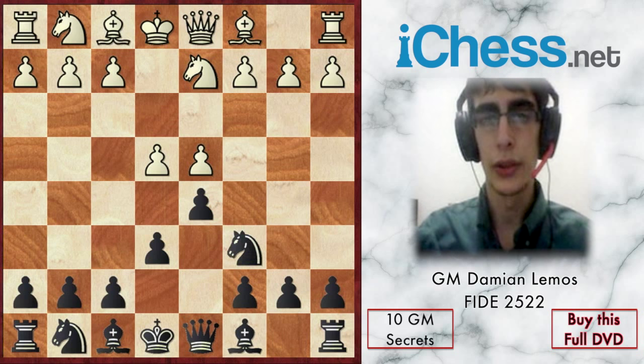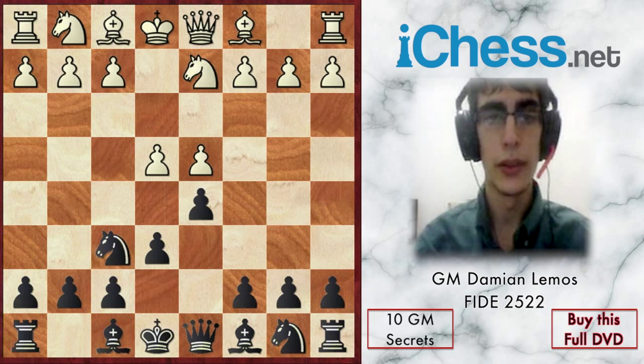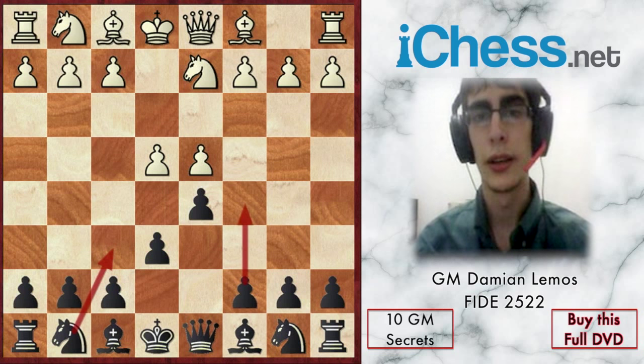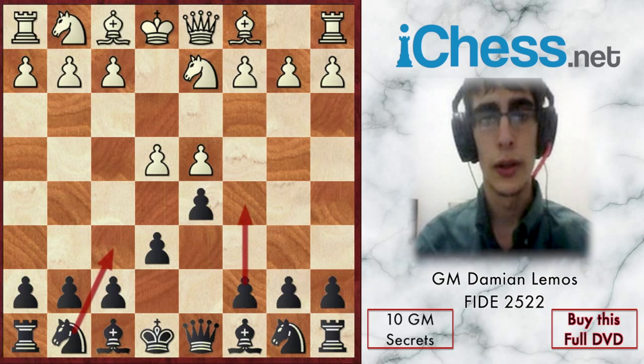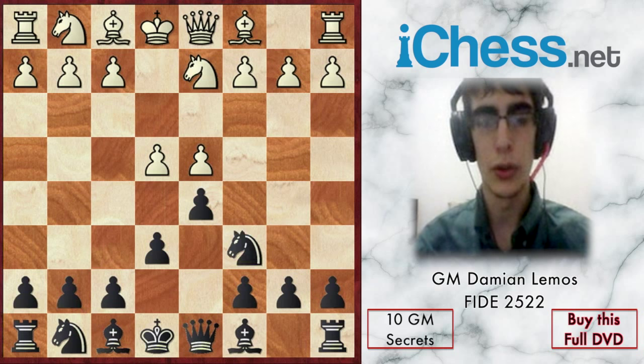Black plays Nc6, which is the Guimard variation. The main line goes Nd6, and black can also try c5. When black plays Nc6 though, it's going to be tough to play c5.